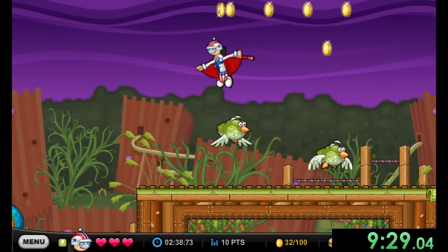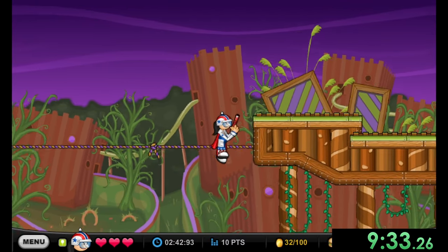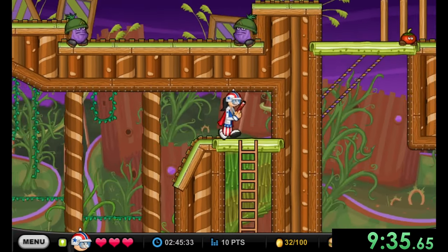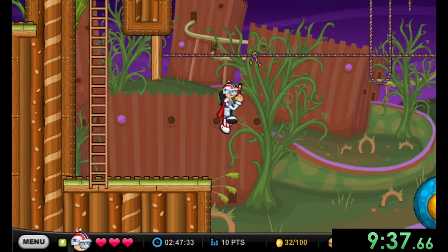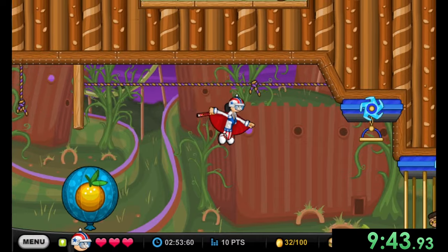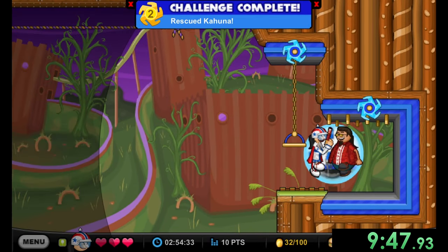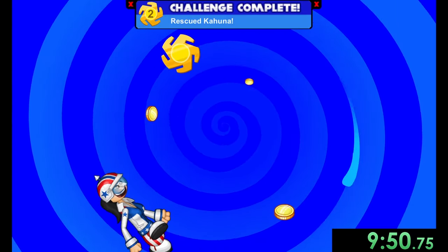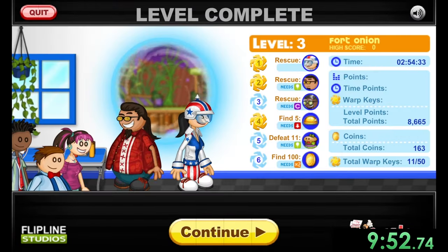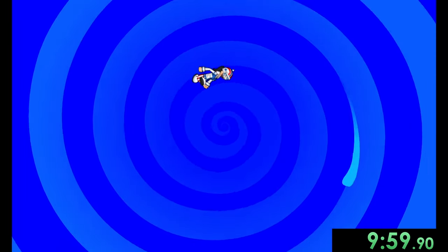With Boomer, we no longer have to actually platform in a lot of places. We fly past all the balloons easily. After saving Kahuna and finishing stage three, we've been doing amazing. Whenever I say things like that, I start messing up, so we'll try our best not to as we go into stage four.